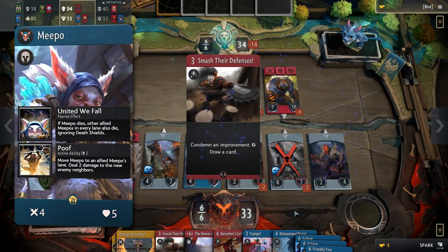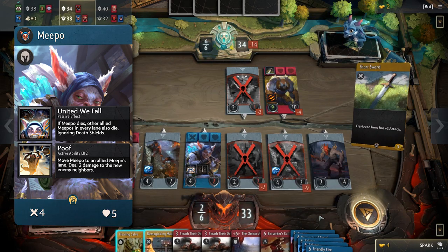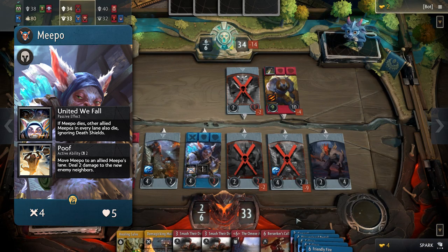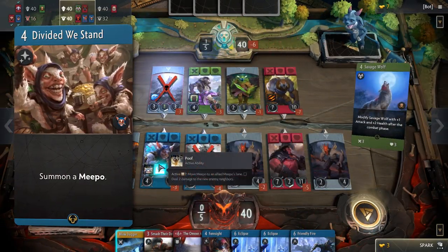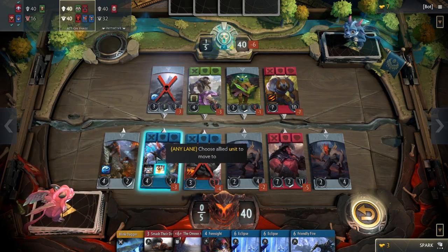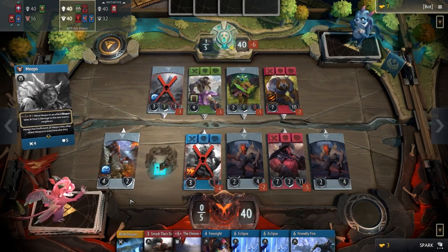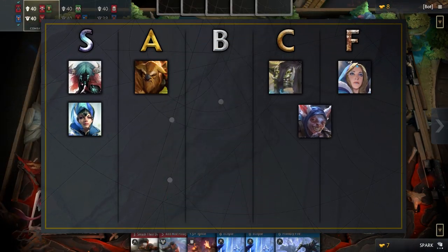Meepo, one of the strangest heroes in the game, has fairly weak stats but is intended to be comboed with certain cards to be useful. While summoning multiple Meepos might seem like it could overwhelm your opponent, them killing one kills the rest in all lanes, so the signature will be very tricky to get good use out of. His active is okay, but the effort to make it work is just not worth it. A high risk, high meme value hero, Meepo belongs in the F tier.